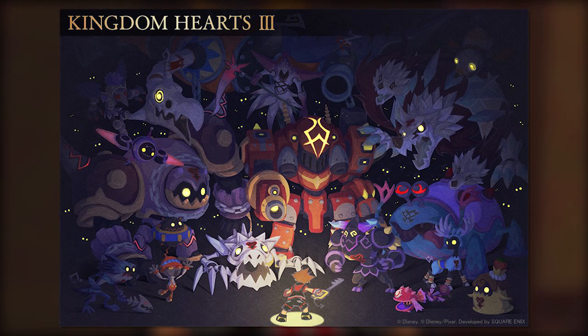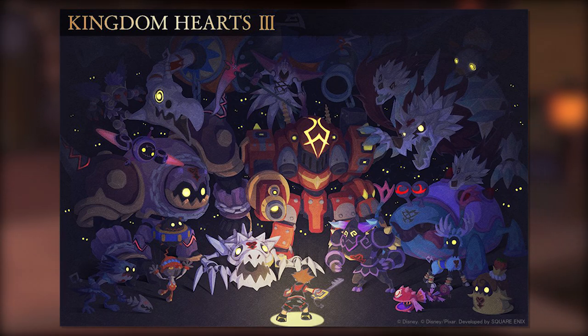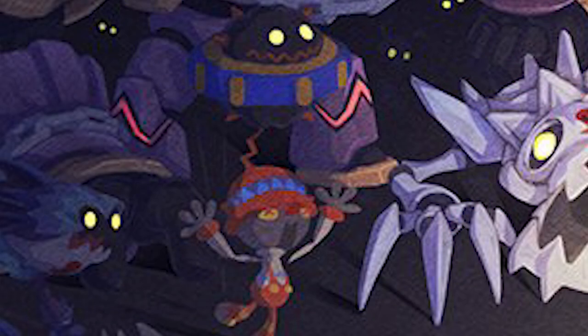It's Kingdom Hearts 3 Sora surrounded by many of the different enemies we're going to be coming across in Kingdom Hearts 3 itself. Mainly consisting of the Heartless, but we do have a Nobody thrown in there as well as a few of the Unversed. At the bottom left we have the harpoon fish man Heartless from the Pirates of the Caribbean world, and we have the Possessor-esque looking puppet Heartless which is present in the Toy Story world.